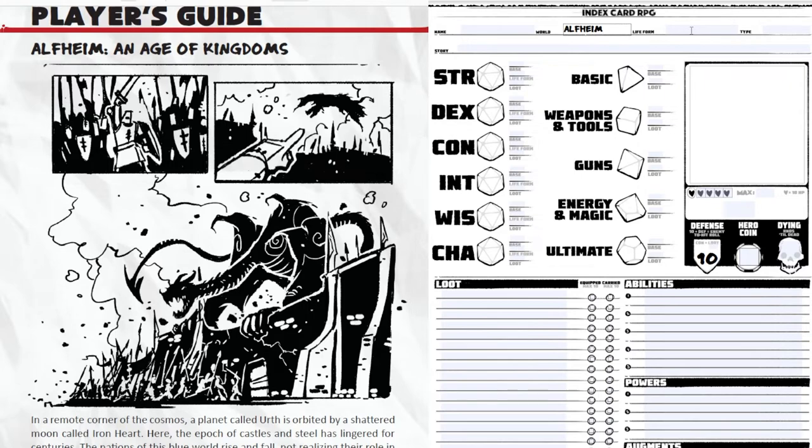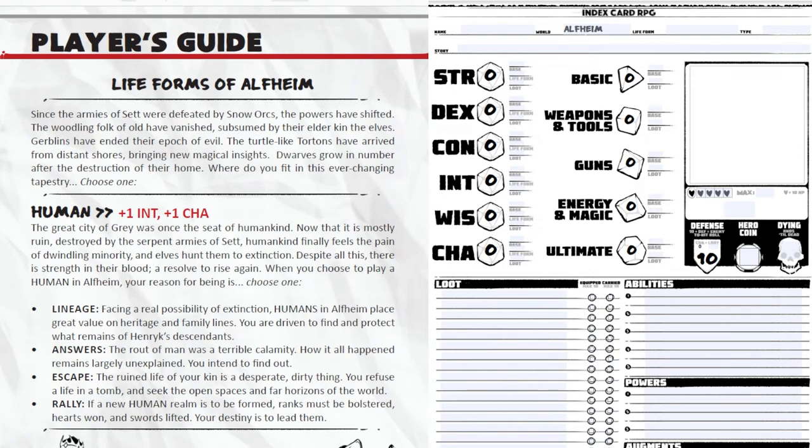The Player's Guide covers the life forms of Alfheim. You have elves, gerblins, tortins — which are alien turtle people — and dwarves as your standard. I'm going to go with a human. Humans get a plus one to intelligence and a plus one to charisma. Very easy. So on your sheet, under life form, you type human.